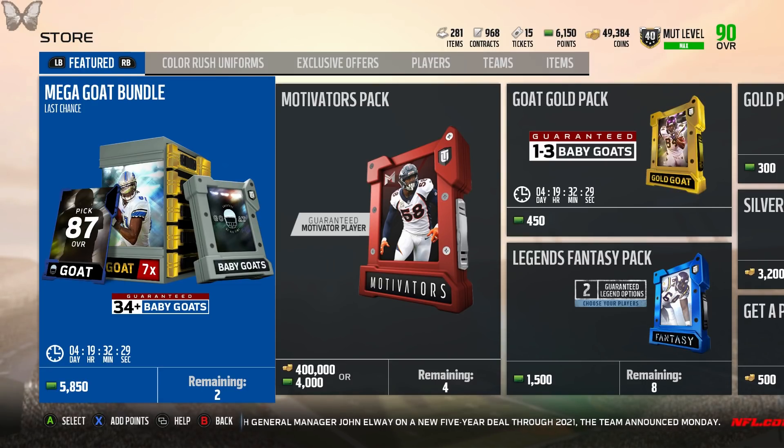The mega gold bundle gives you a guaranteed 34 baby goats, which go for around 7,000 coins, a guaranteed 87 overall, and seven goat packs — which can give you one to three goats per pack, with a chance at elites and things like that.